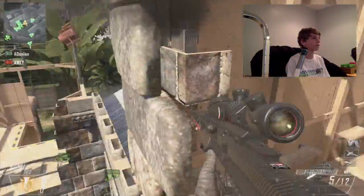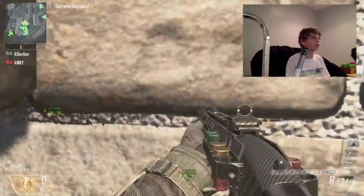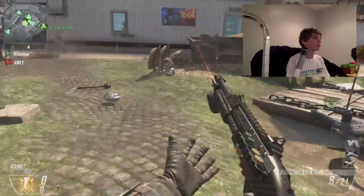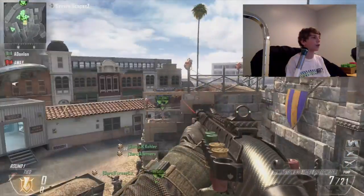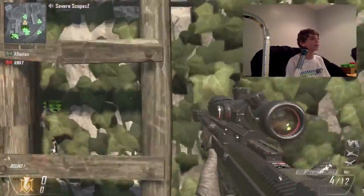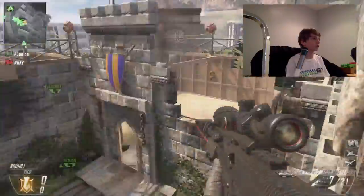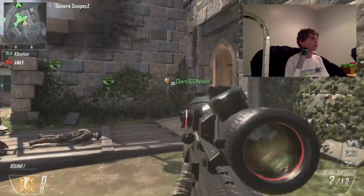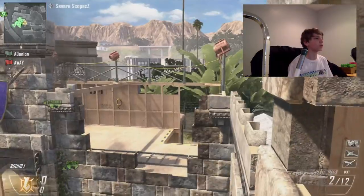You could start out with your Remington and triple tap Y to pull out your sniper — there's a whole load of different combinations that involve insta swapping. You could do shock charge and swap. There are so many different things you could combine, and the possibilities are really endless once you get comfortable.